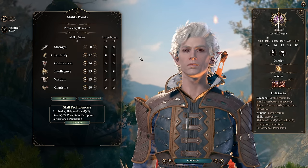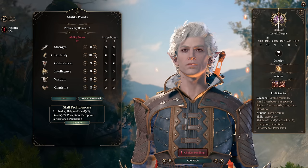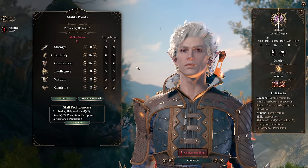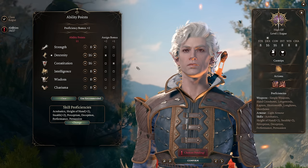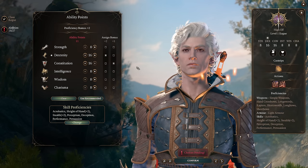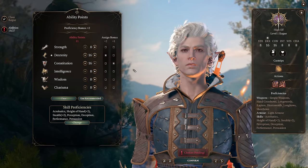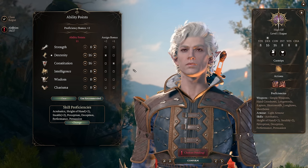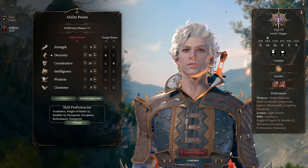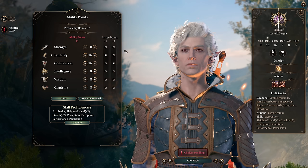For our ability scores, we are going to stick relatively close to Astarion's starting ability scores. We begin with 16 Dexterity and 16 Constitution. This character gets a lot of damage reduction and various effects that reduce incoming damage, so having 16 Constitution actually helps out a lot. The number of hit points we get will be multiplied — our effective hit point total is multiplied a lot — because we're reducing incoming damage significantly through various effects.